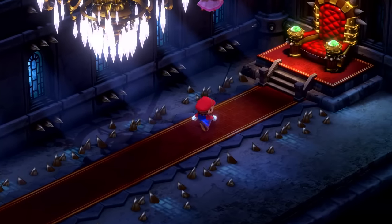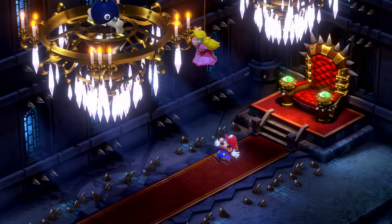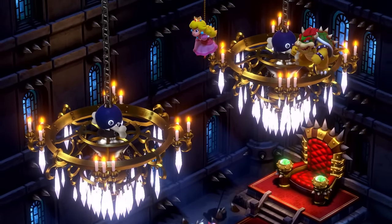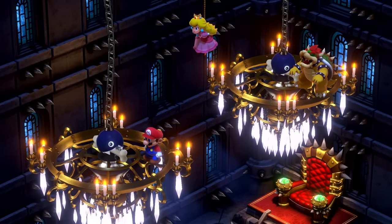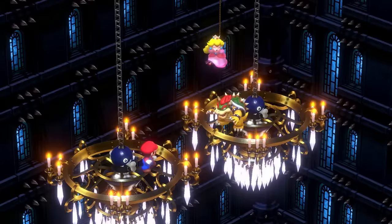Everything's all spiky around here, and here's Bowser's throne. Princess Peach is dangling from the chandelier — get back here! And Bowser's up there too. I guess he clears the weight limit. Let's go for it — we're just fighting Bowser straight away.